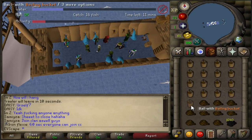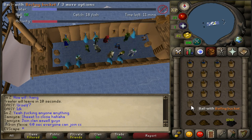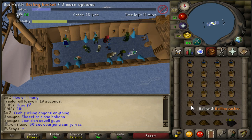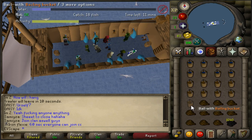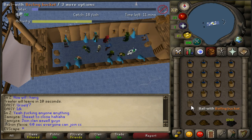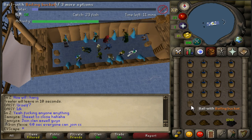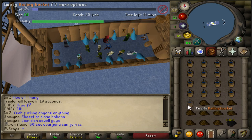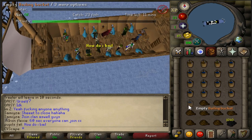So I decided that with the release of minnows in the fishing guild, which requires the angler's outfit to access, I would go ahead and bring out a fishing trawler minigame guide — just to give you guys a heads up on how to do the minigame to get your angler's outfit and fish those minnows for an insane amount of sharks per hour.